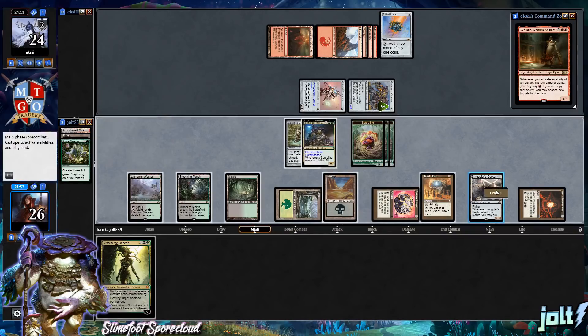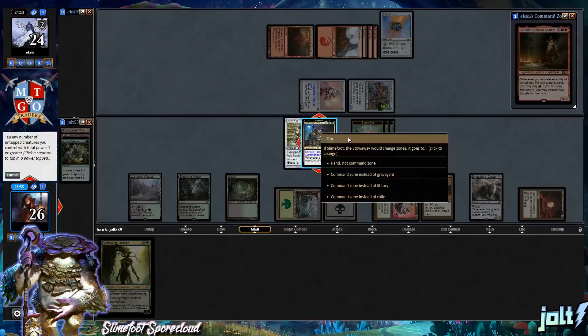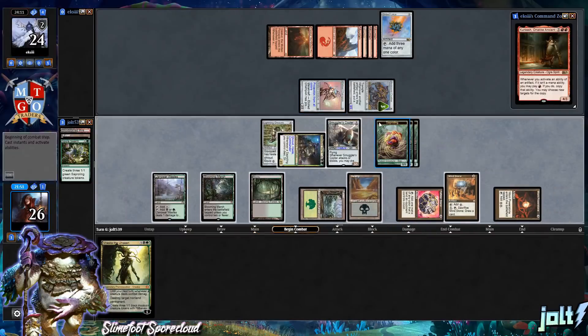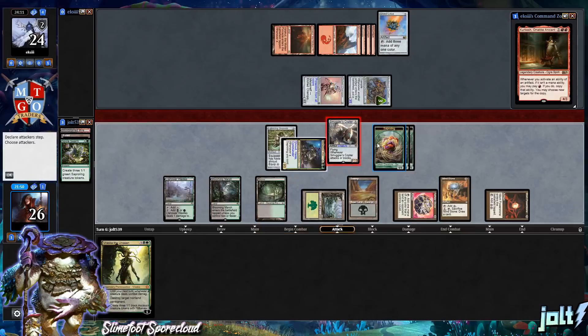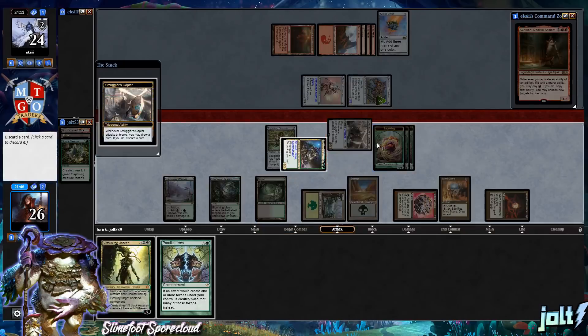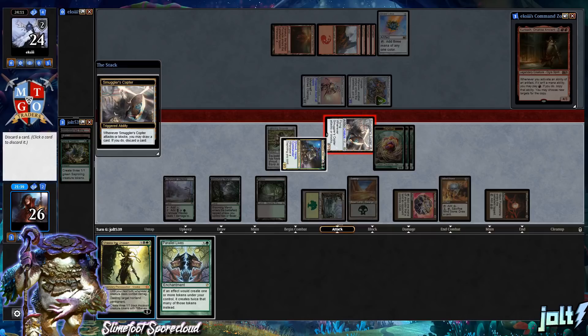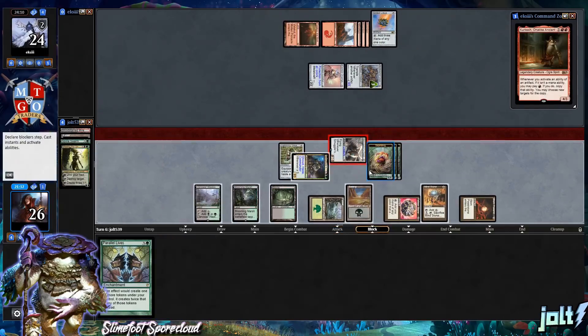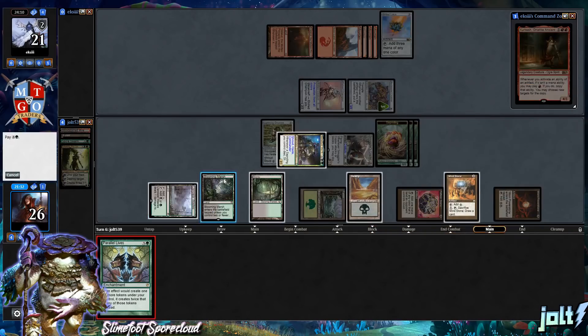Let's crew Smuggler's Copter with Slimefoot again and push in for three. We're going to loot — and drawn to Parallel Lives! Let's discard Vraska; with Parallel Lives, that's exactly what this deck needs and we have a lot of mana. Getting in for three puts our opponent down to 21. Let's go for Parallel Lives.